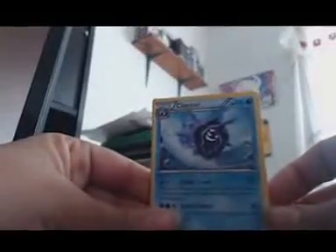So, the new cards today are: Cloyster, Genesect, Reverse Golem, and Golem EX. Today was a good day.